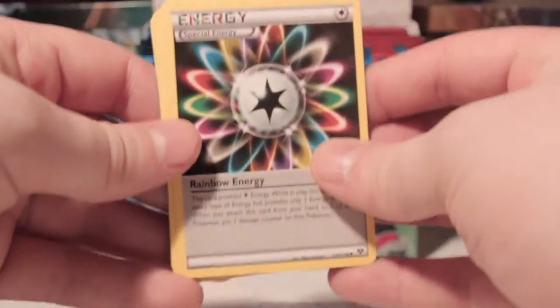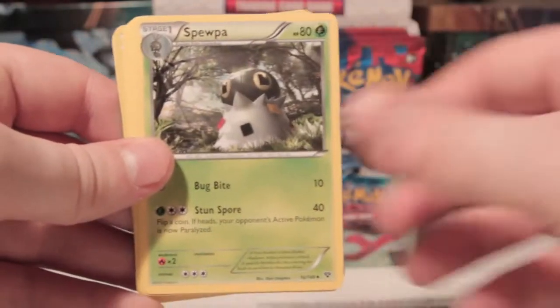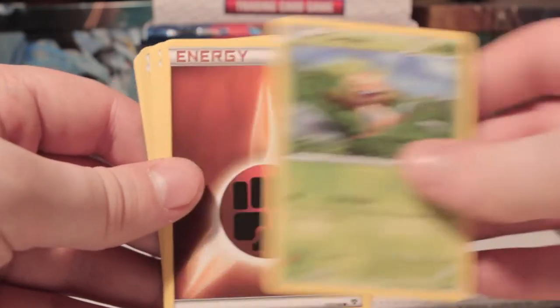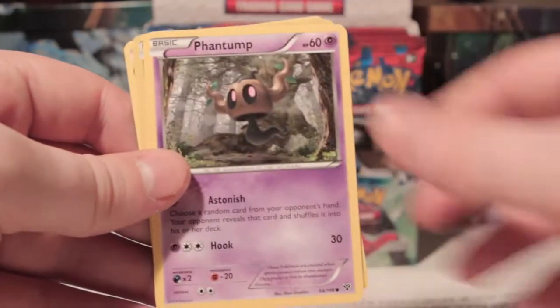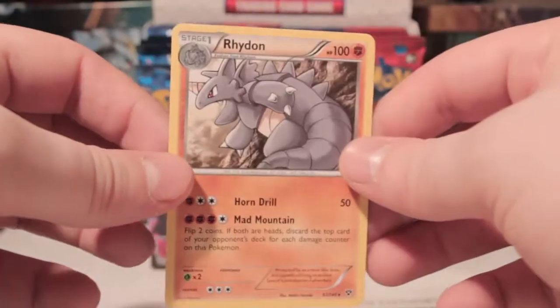Right — rainbow energy, great ball, Spooper, Diglett, Chespin, fighting energy. Swirlix, Phantump, Inkay, and Rhydon for the rare.